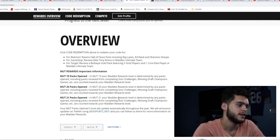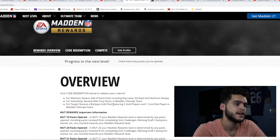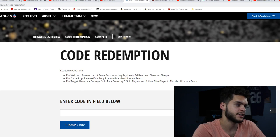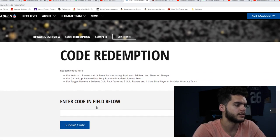Madden 21 has it right here: you can get Madden levels. All packs count — including packs received from Solo Challenges, winning Draft Champion games, et cetera — all count towards your Mutt level. It's not hard to get 50 packs between solo packs and daily quick sell packs. There are also options for code redemption — like if you have your pre-order codes from GameStop for Ed Reed or Shannon Sharp, Walmart for the free Tony Romo, or Target for the Bullseye Gold Pack which is 5 gold players and 1 rare elite. Make sure you redeem those codes here.